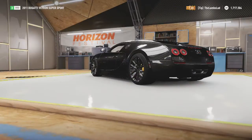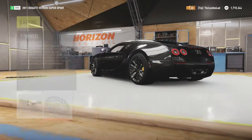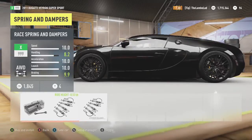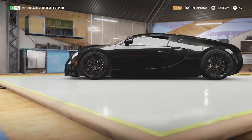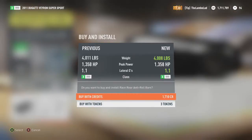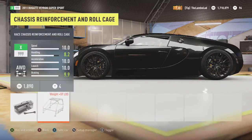That increases horsepower. Flywheel — it decreases weight. Platform and handling — let's get that one. The lowest one. Need it as light as possible, and this did cost a lot of money.